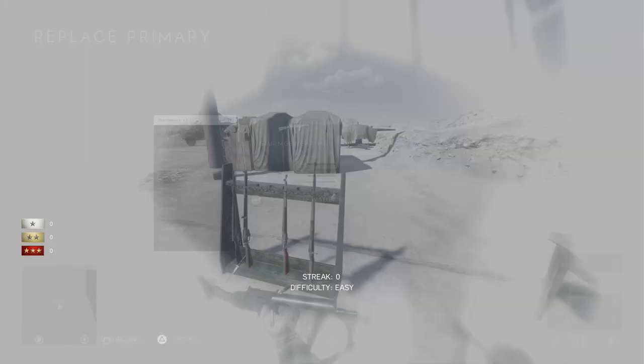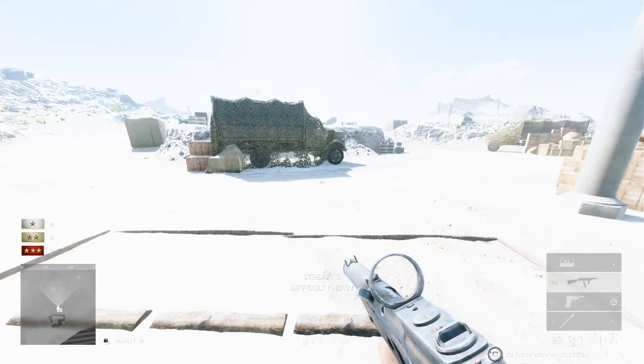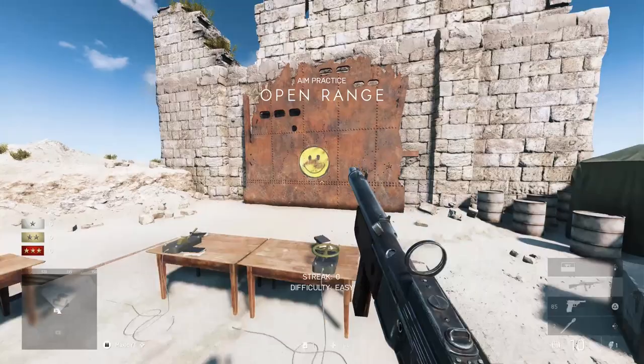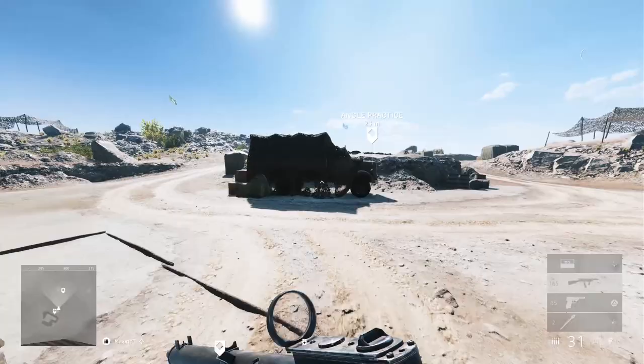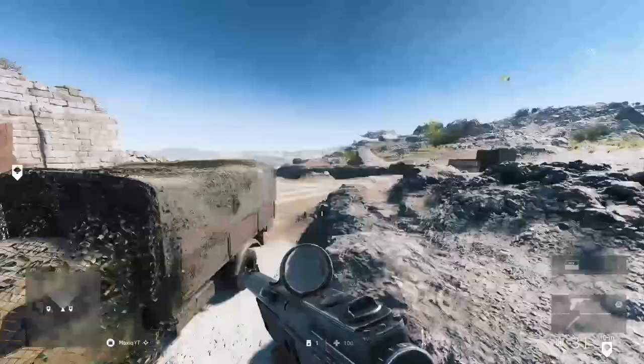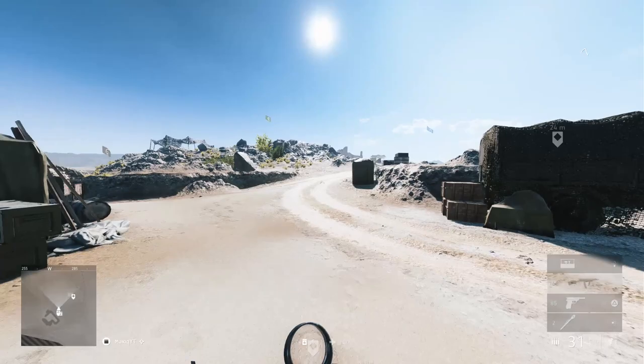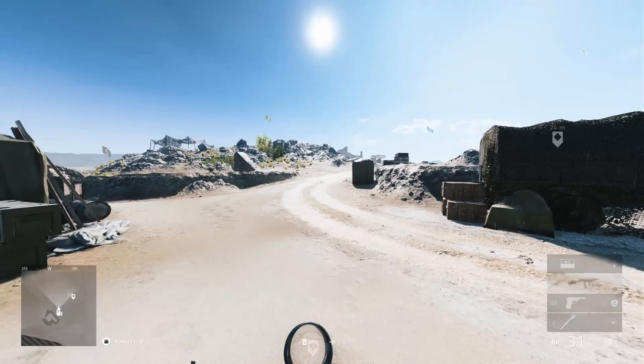A mistake a lot of people make is moving while shooting. This makes the recoil and shooting pattern very uncontrollable and random. Most of the time, what you want to do is stand still when shooting targets, especially at mid-range. Standing still to control recoil is a lot easier than when you're moving.